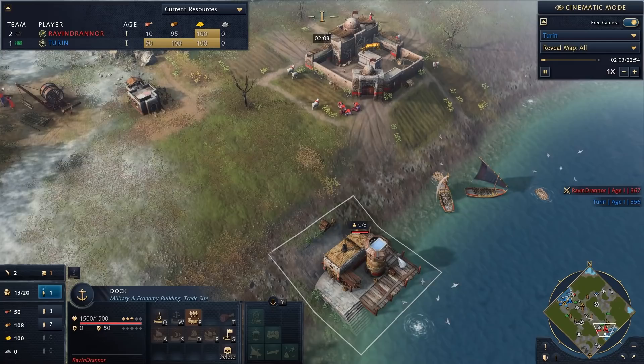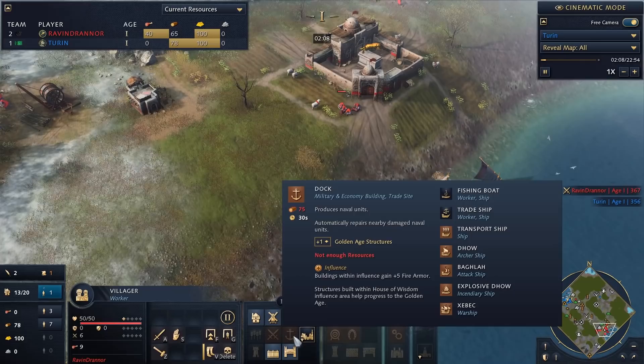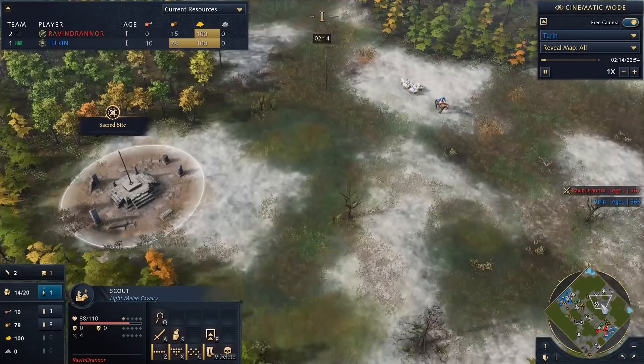Now looking at my opponent on the south side of the map, basically doing the same thing. The Abbasid can usually get a slight edge on fishing because their docks only cost 75 lumber — half the cost of a standard dock.